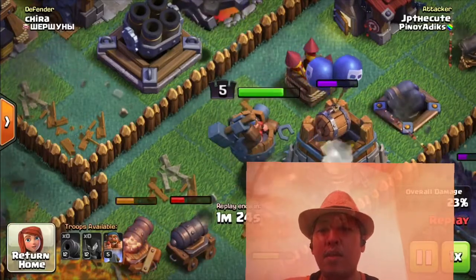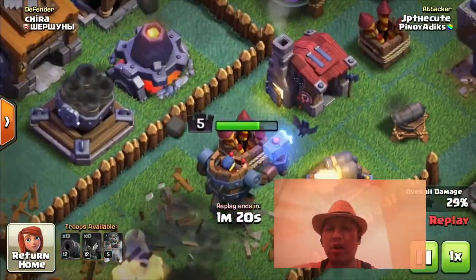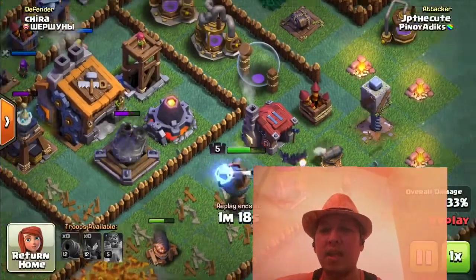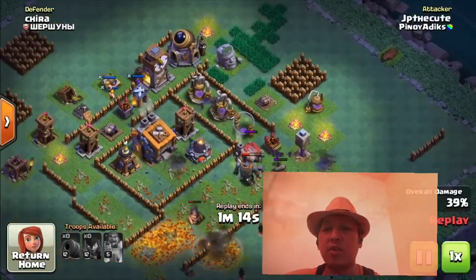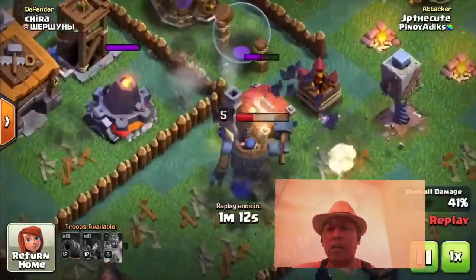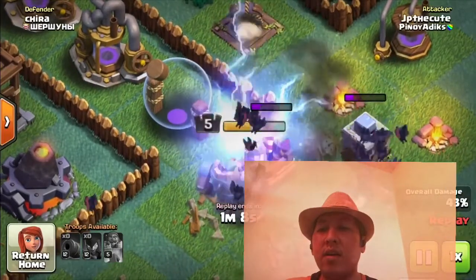Yung sinasabi nila na electric hammer yun. So pag nakikita nyo na lumilit yung power nya — yung nakita nyo yung 5-5 level, yung kulay green — pag bumababa yun, i-click nyo lang si hero, yung battle machine. Pag-click nyo siya, may kidlat na lalabas, tapos mag-re-recharge ng konti yung kanyang power.